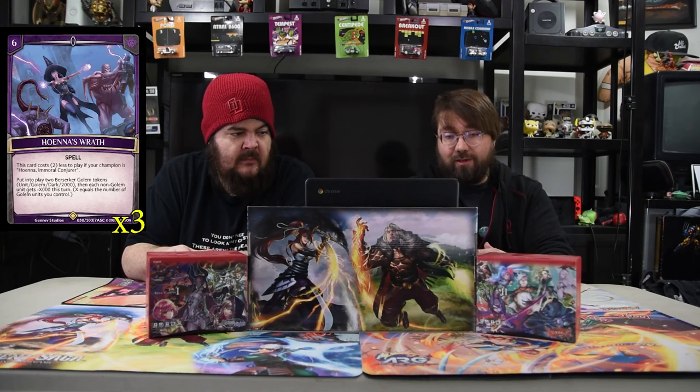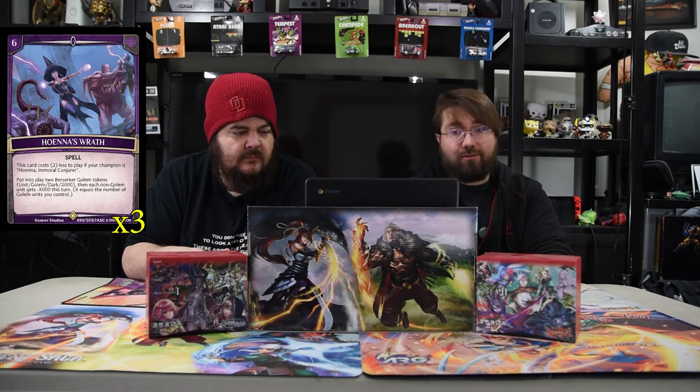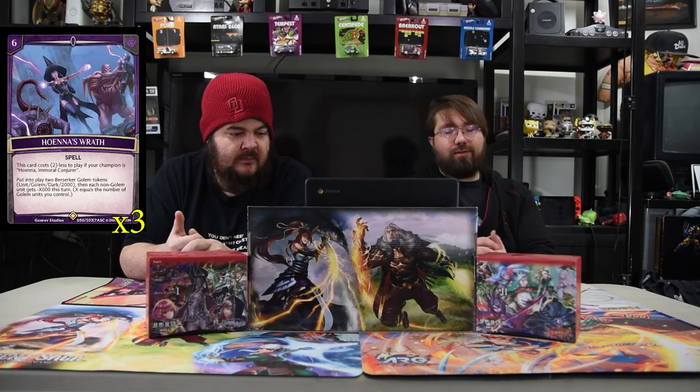Holding His Wrath is a six-drop spell — costs two less to play if your champion is Hoena. Play two Berserker Golem units that are 2000, then each non-golem unit gets minus X thousand, where X is the number of golems you control. If you just need a board wipe, you just do this. It doesn't matter what you have on your field — and if you have an extra golem it's minus 3000, killing pretty much everything. It's ridiculous.